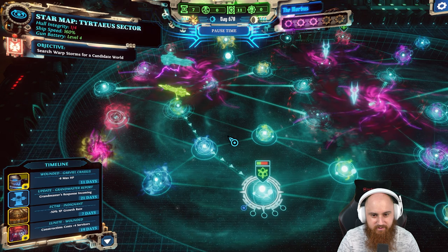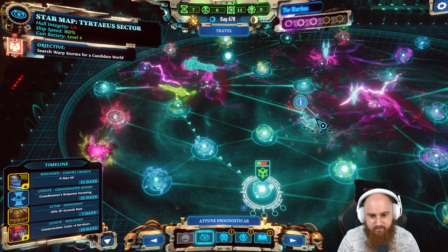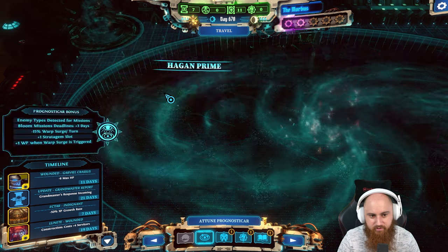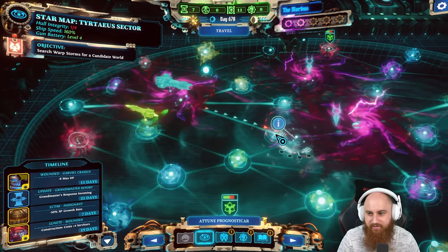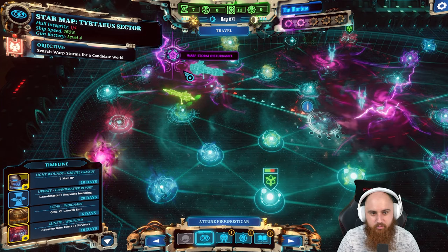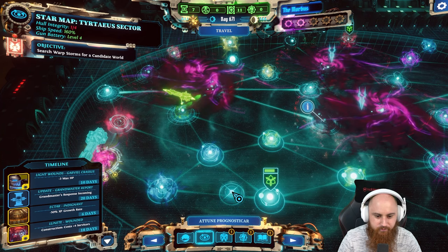I could go over here and then down to avoid the Death Guard. I just don't want to risk hitting it and taking hull damage because then we'd be out of it. Let's continue over here - a warp storm disturbance, but we've got the enhanced Geller field so we're fine.